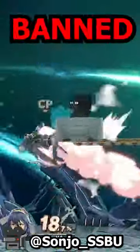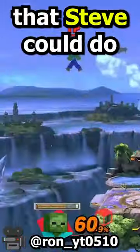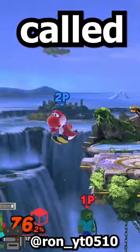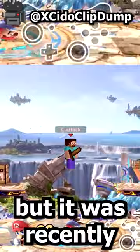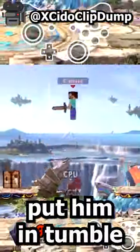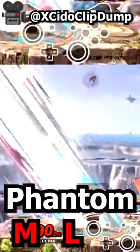This technique might get Steve banned. There is a technique that Steve could do that helped him cancel the hit zone of attacks that put him in the tumbling animation, called MLG. But it was recently discovered he can also cancel the hit zone of moves that do not put him in tumble, with a technique called Phantom MLG.